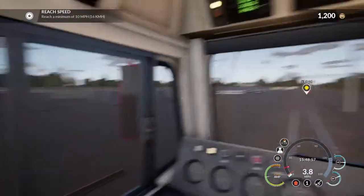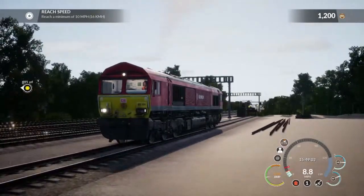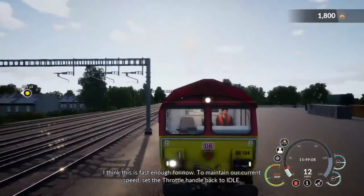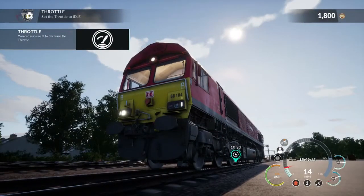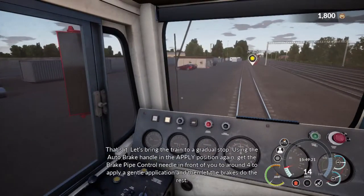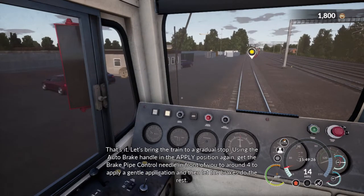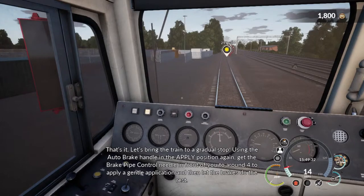I wonder if we eventually get to open the window. Oh hello. I think this is fast enough for now. To maintain our current speed, set the throttle handle back to idle. Let me get the screenshot. Idle. That's it. Let's bring the train to a gradual stop. Would you stop going gradual stop? Get the brake pipe control needle to around 4 to apply a gentle application, and then let the brakes do the rest.